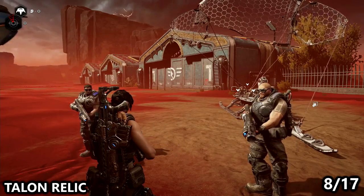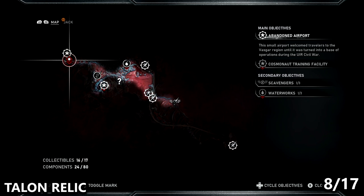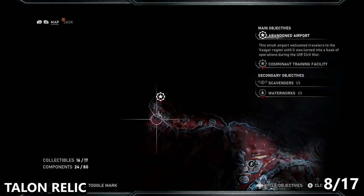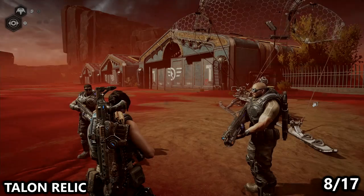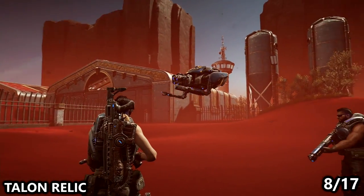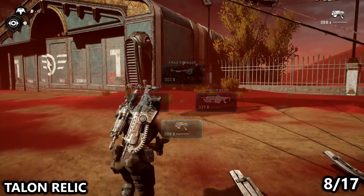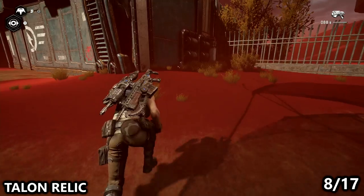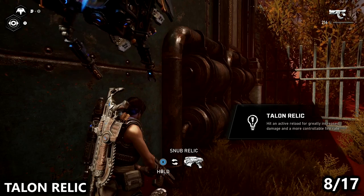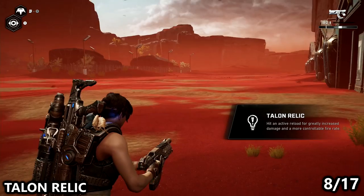We've now moved on to Act 3, and these are kind of scattered all over. We're pretty close to the abandoned airport at the beginning of the area, and there will be three hangers near where you spawn, but just past those hangers there are three more hangers labeled 1, 2, 3. The first one will have a Crimson Omen on it and it'll have the Talon weapon. This is a pretty good pistol that is a lot more steady and does a lot more damage after an active reload.